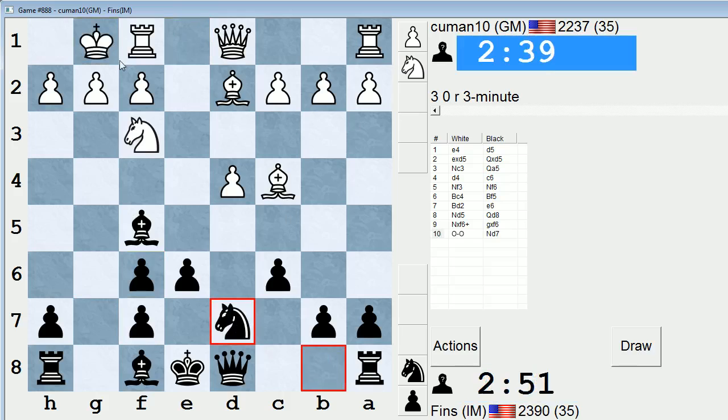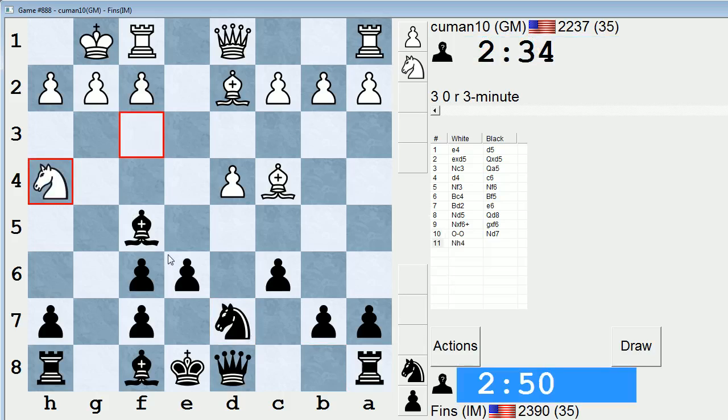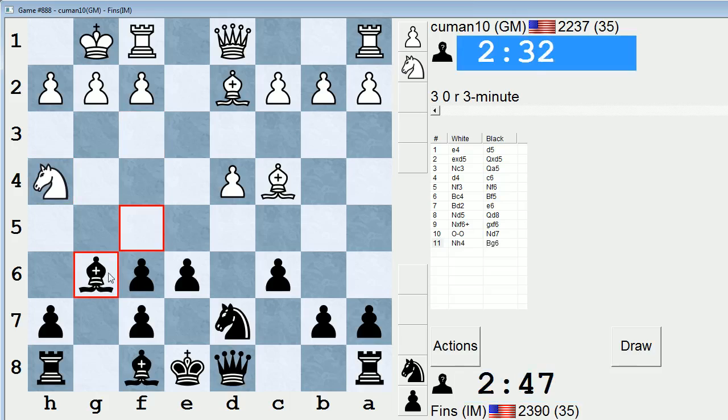This is actually the move that Humpy Koneru played against me in the 15-minute pool about a month or so back. Knight h4. Let's play bishop g6.